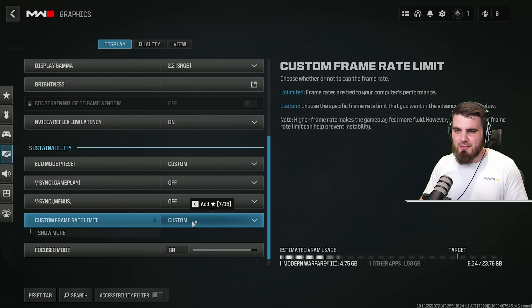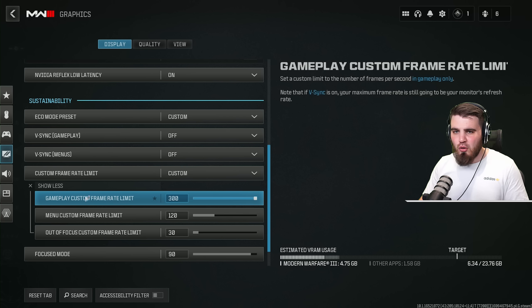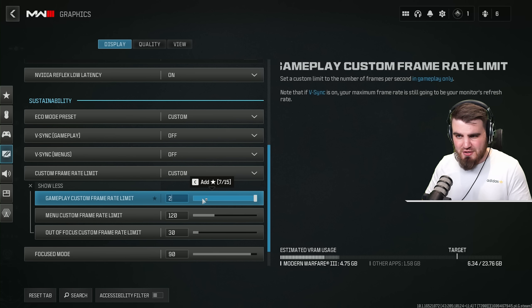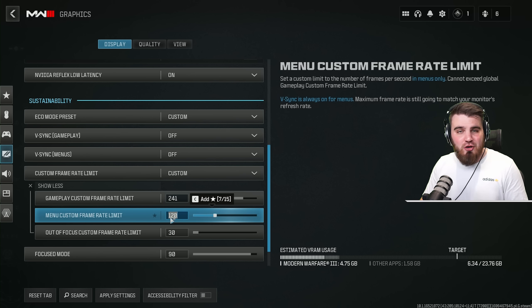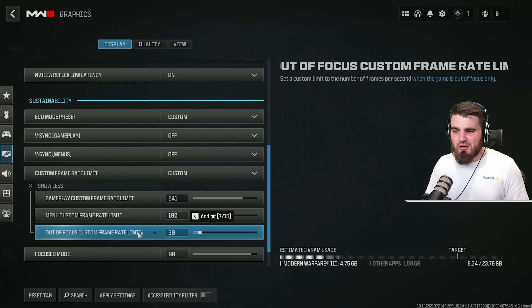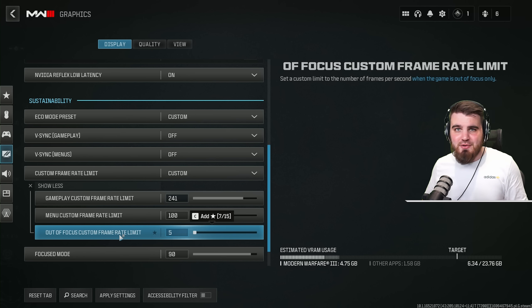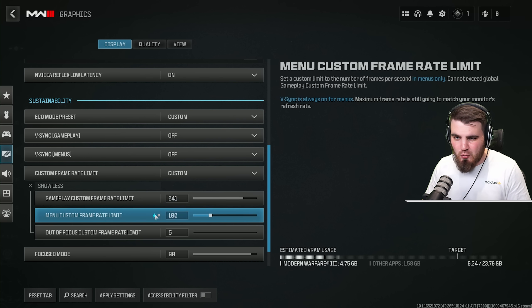Custom framerate limit — don't set this to unlimited. Instead, put it to custom, click show more, and set your gameplay custom framerate limit to just above your monitor's refresh rate. For me, that's 241. Menu custom framerate limit I put at around 120, sometimes 100 — keeps menus smooth without maxing out your system during class setups, and allows some multitasking. For out of focus, turn it all the way down to the lowest, so the game barely runs while you're alt-tabbed.